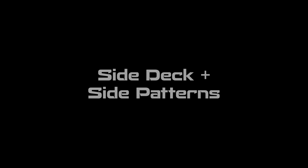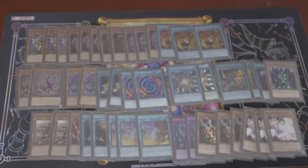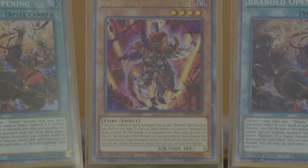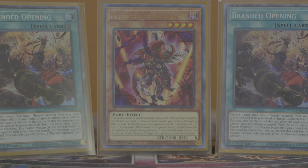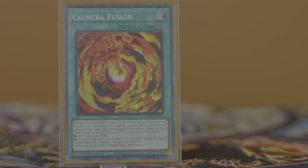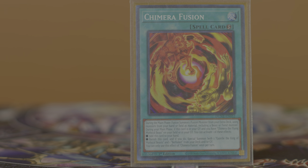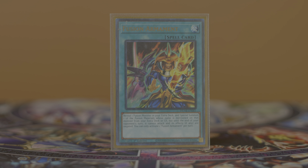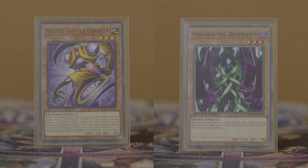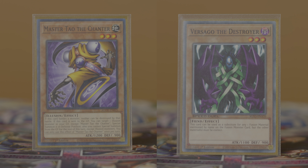Now let's talk about the side deck — specifically patterns and some specific key side deck cards. With my particular build of Chimera, I have some siding patterns that involve removing some portion of the main engine. The first thing I usually do is remove the Branded Opening and the Aluber for games two and three — those cards are good for playing on the draw in game one, but I'd rather have hand traps and board breakers if I know what my opponent is playing. Sometimes I'll side out the third Chimera Fusion, and Fusion Armament can be a good candidate to get sided out too. I really try not to side out garnets like Master Tao or Versago going first, since I've lost count of how many times I sided out Tao and then drew the exact hand that would have been strengthened by sending Tao from deck to graveyard.